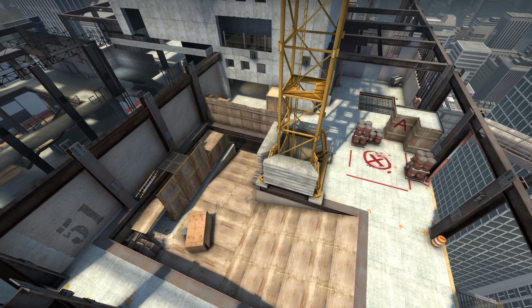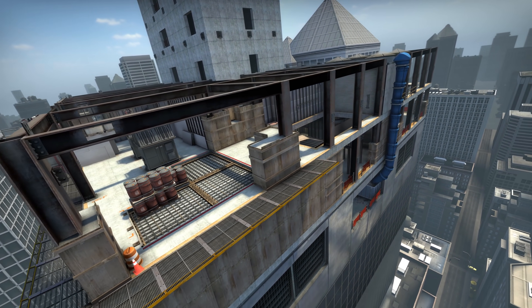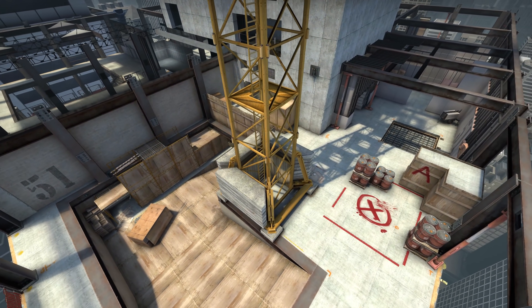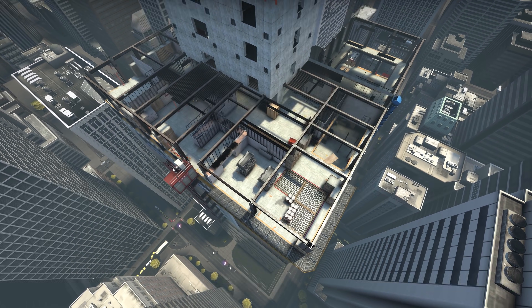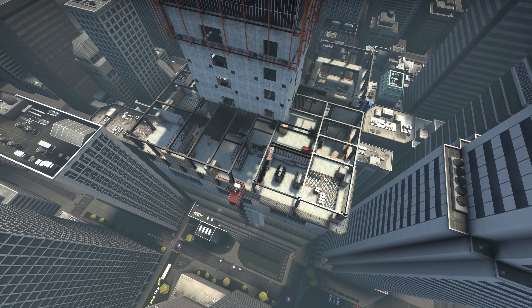Right now, bombsite A is inaccessible, the map only officially available for 2v2 wingman around bombsite B. This could be Valve experimenting with a new way of testing a map's changes. If this is the case, then once they're happy with this site, maybe they'll switch and bombsite A will be available for wingman for a while, before the map is completely opened up and playable in full competitive 5v5 matchmaking. Or maybe it won't. Valve moves in mysterious ways.